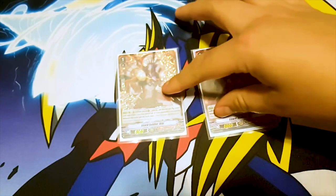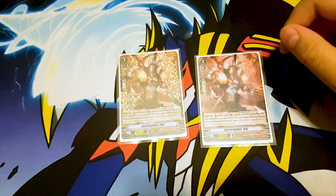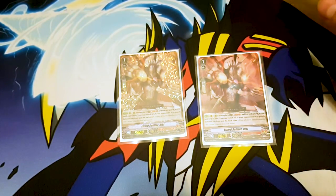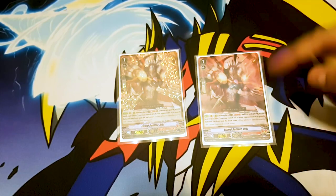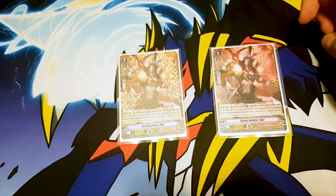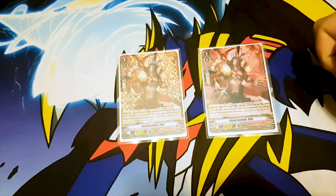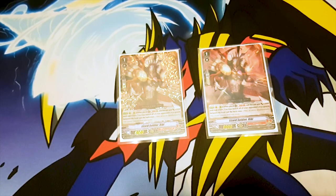Finally for grade ones I run two Lizard Soldier Ricky. Its skill is when placed on rear guard circle, Soul Blast 1, it gains 3k, and you can move all rear guards from the front row to the back row and back to the front row. I almost never use this skill because it's not necessary — I'm running a more aggro deck where it doesn't matter how much I discard with the Tonics; I want to win on the turn I break ride the Tonics.